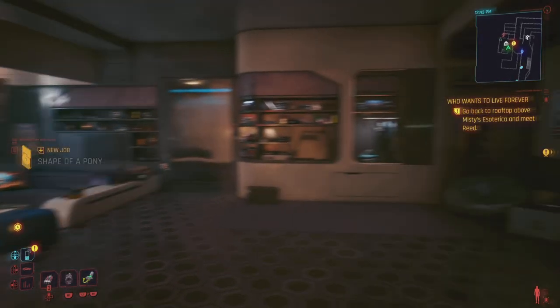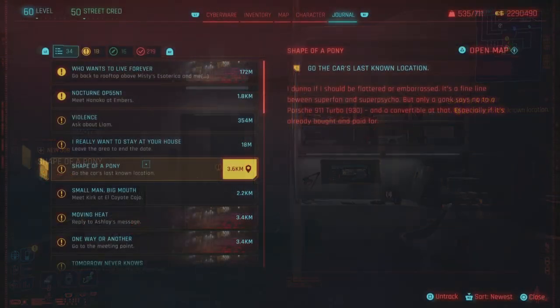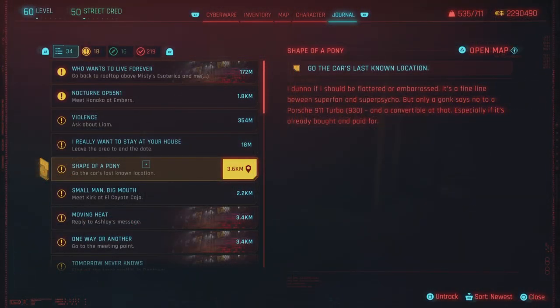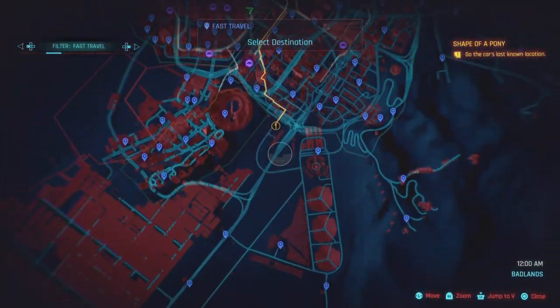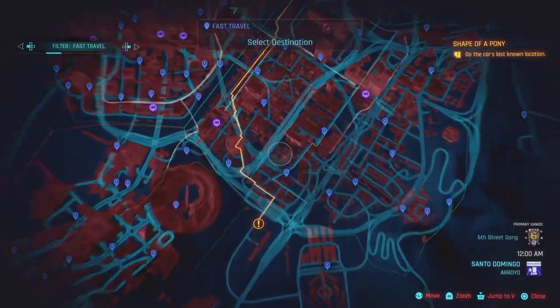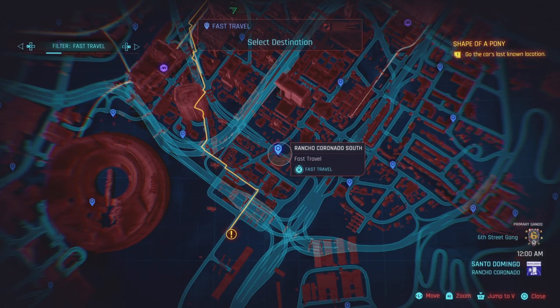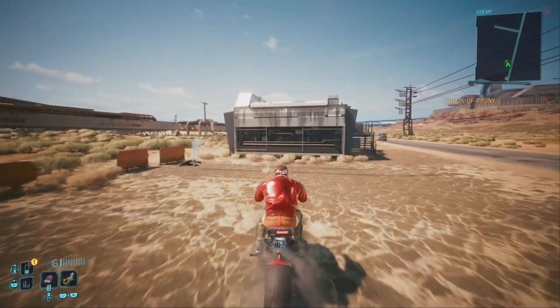Now after you finish completing that purchase, you're not done just yet. You need to message El Capitan one more time and let him know that you purchased it. There's a little bit of a side quest that you're gonna need to do first — it's called Shape of a Pony. We need to find the car's last location. It's gonna be located over here in the Badlands, so pull up your map and head into any one of the fast travel locations.